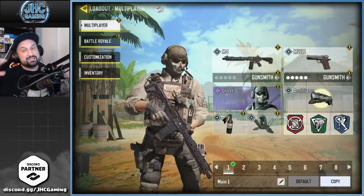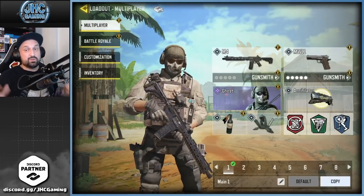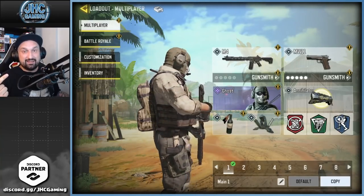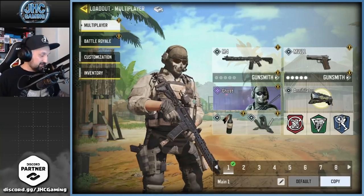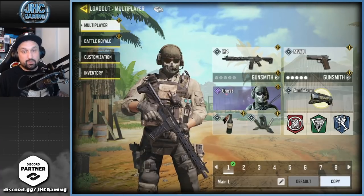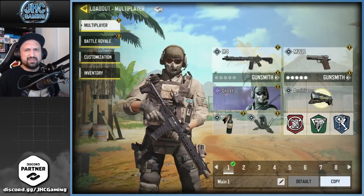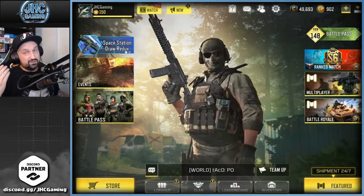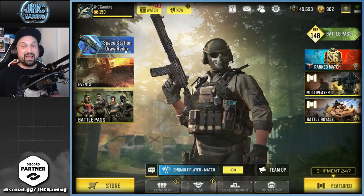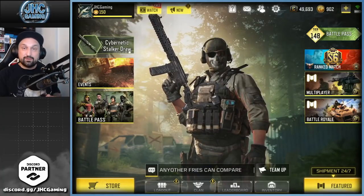Number two is the OG Ghost from season one — one of the oldest soldier skins in the game. It was the first season pass skin, and if you didn't play from the start, you never got that one with no other chance to get it ever after. It's rumored we'll get a new Ghost skin, but it's not the same — it's going to have golden pants and different gear based on leaks. But this one's the OG. It's another iconic character, such a classic, and it looks great.